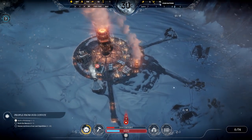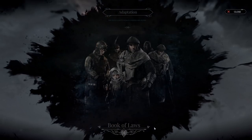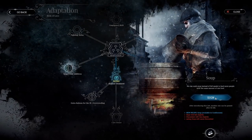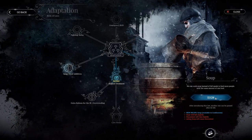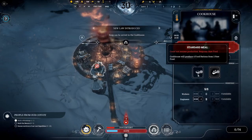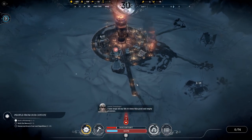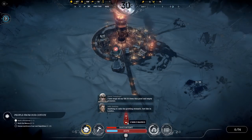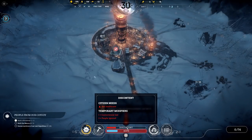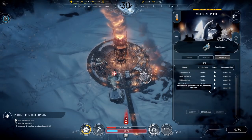Hunters are going out, food is low. We are going to have to pass some food laws. Soup is available — the cookhouse can make soup: five rations from two food. Discontent's pretty high, bad healthcare — but these people will be back up soon.